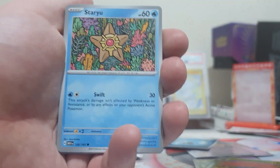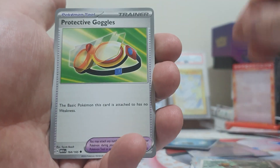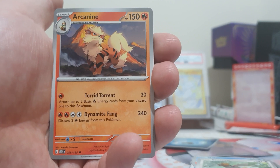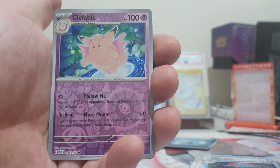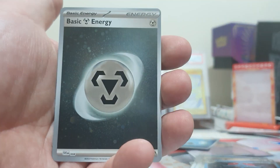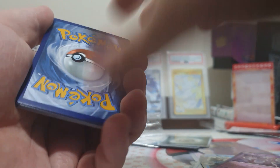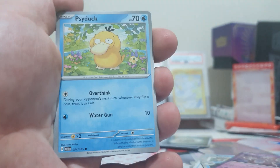Next up we've got a Jigglypuff, Staryu, Charmander, Spearow, Protective Goggles, an Arcanine, Tentacruel, Lapras Reverse, a Clefable, and a Holo Mewtwo. We do get another Cosmic Foil Energy — this time the Metal. So this is the final pack here for this opening. We've done quite well so far with this product.